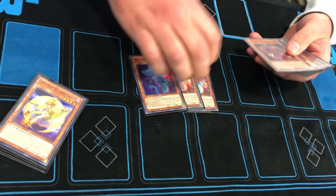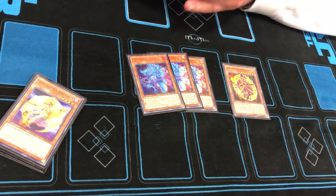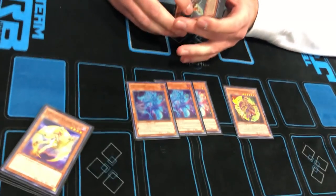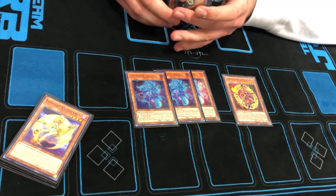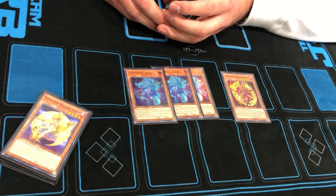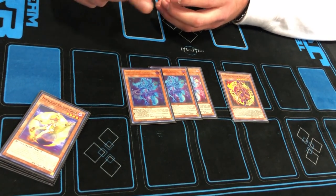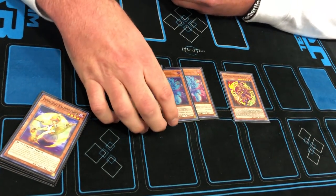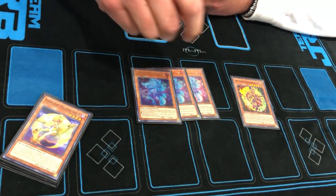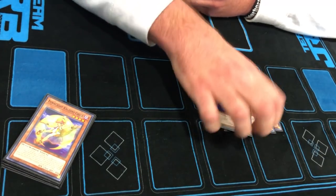I played three Magician Souls and one Apprentice Illusion Magician. I really like Souls in this deck because you can send Tanki and Barrage, or your Lunalight spells and trap, draw, dive deeper, and then add back the Tanki from the Graveyard with Eagle. Basically you just go infinite pluses. And this is the best garnet in the game — it's Gene Warped Warwolf.